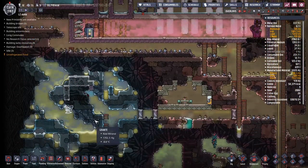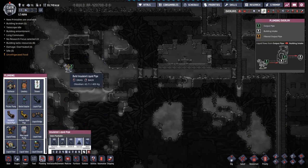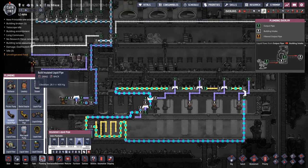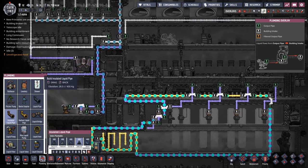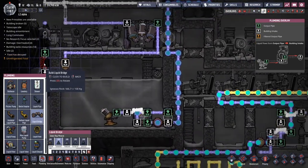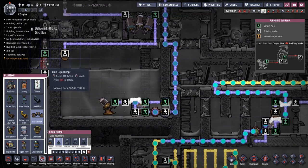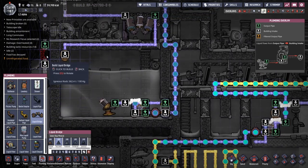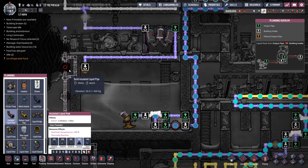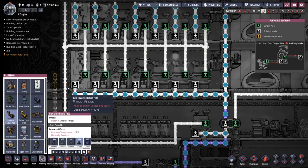Maybe we could just throw in the 90-degree water — should we just give it a go? We've got ourselves a steel pump. If I get an insulated pipe out here, I believe we can go up through here. There are a few problems, but the bigger problem is this little pipe network in the corner. I was hoping the liquid bridge would be able to get placed over the neutronium, but it looks like that's not the case. We're going to have to try and work things out a little bit more thoughtfully — it's not a showstopper, just a little awkward.